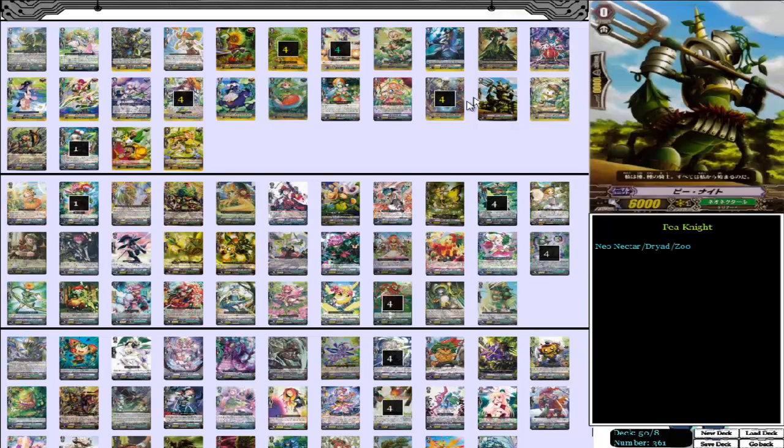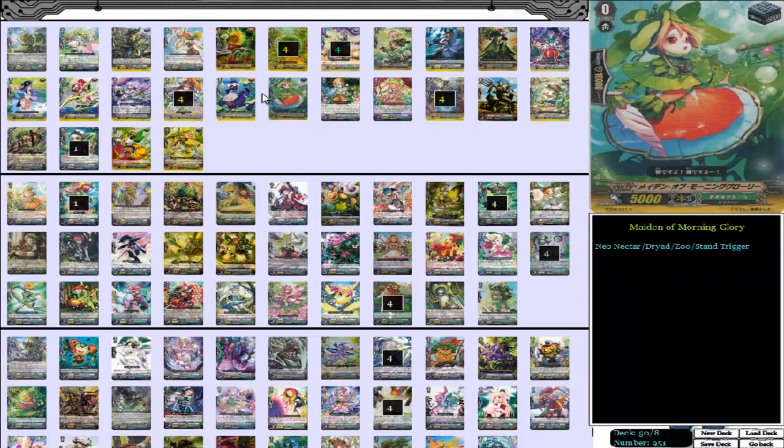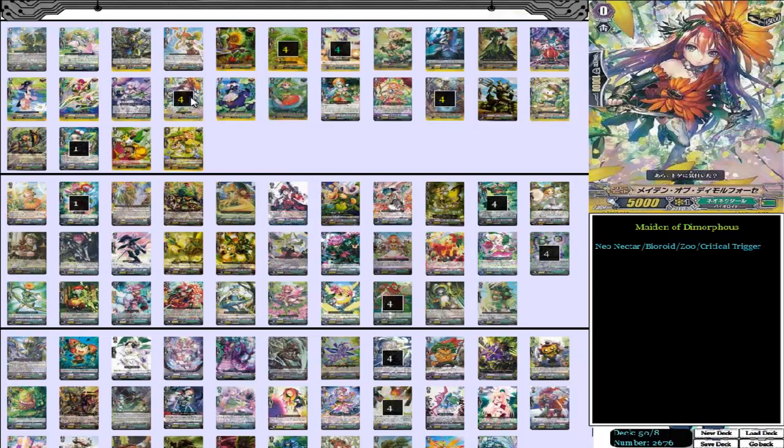On to triggers. We have four Night Queen Musketeer Danielle and four Chestnut Bullet, plus Maiden of De Forest — that's the new critical trigger. So we have 12 crit in the deck. 12 crit Neo-Nectar. I think it's very good, because the draws don't really work — you get so much from your superior calling already.